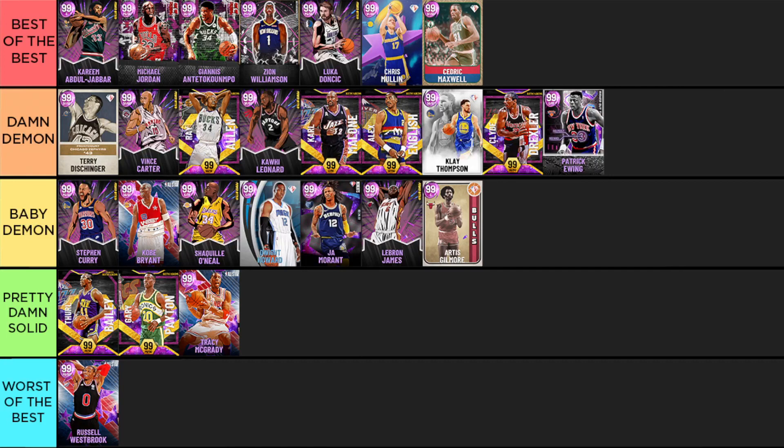Zion Williamson, once you get the evo up, has jump shot three on very quick and absolutely does not miss. He's one of the best feeling rebounders in the game, gets boards he shouldn't, dunks over everybody, and his playmaking actually feels really nice after evo — one of the best cards in the game. Luka has the most unguardable jumper in the game, a great dribble style, is a six-foot-seven PG that locks it down defensively, and is just so annoying to go against on next gen.